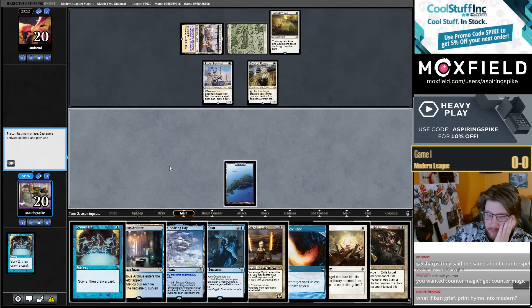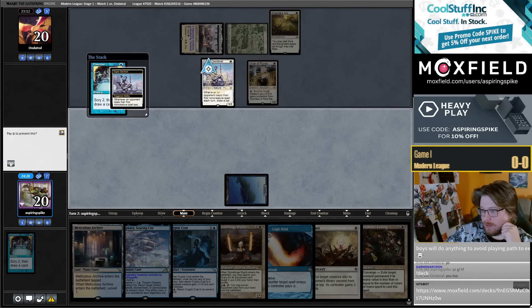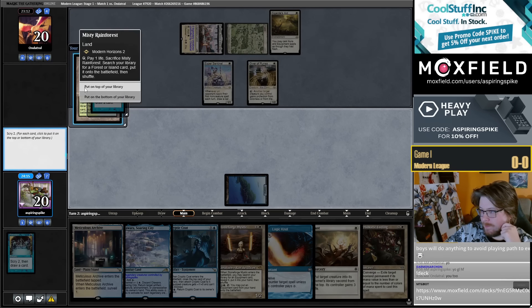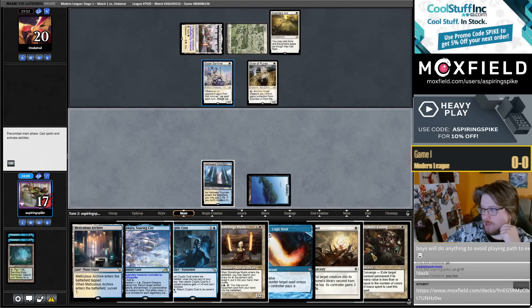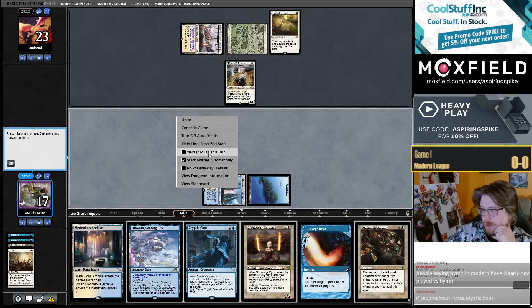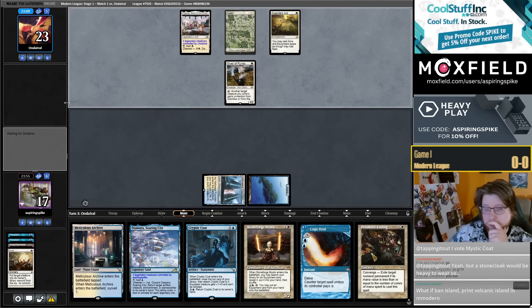Hoping they don't have a Hammer. I think I'm going to try to Preordain into untapped white and Prismatic Ending this to go to Zade. Or maybe I should get rid of the Sentinel — this way if they have a Hammer I can just take eleven, then I can Oust the Giver, or I can Oust the Sentinel. Save the Prismatic Ending because it's a bit more premium, and then I can go Ending with Logic Knot up. I think that's a bit better.